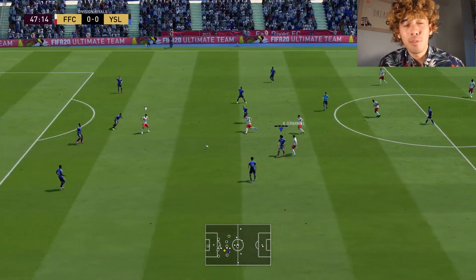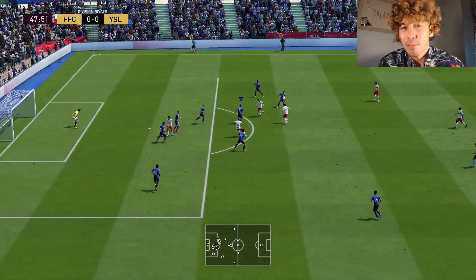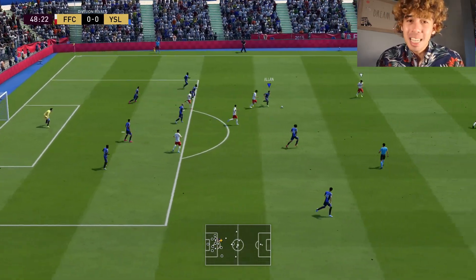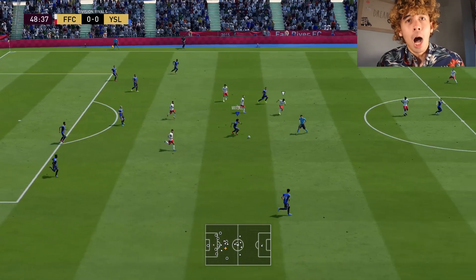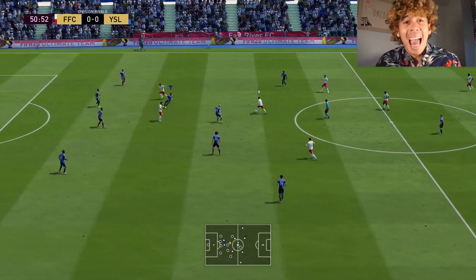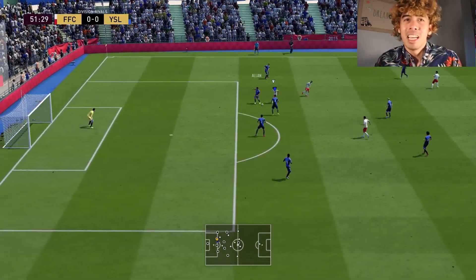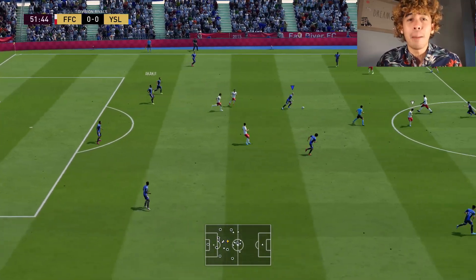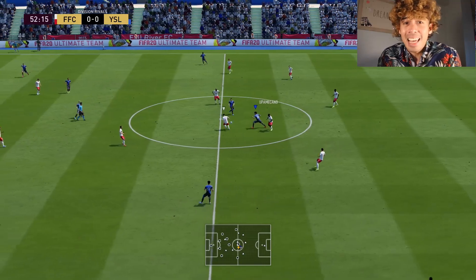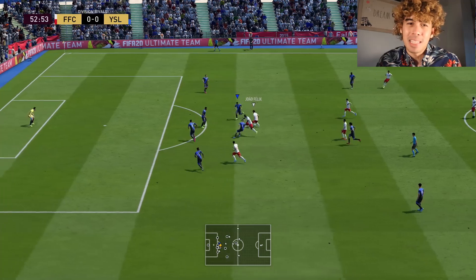Next, his physical. He's not as strong as you would think. 90 aggression, 79 strength at 5'9" — you'd think he'd be biting at challenges, and he is very decent physically, but that's about it. His stamina, however, is excellent. He will never need a sub — unless you just want to sub him out. His jumping we won't talk about because you're not bringing him in to win aerial duels; needless to say, he's not that good in the air. Overall, I give his physical an 8 out of 10, mostly because of his stamina.